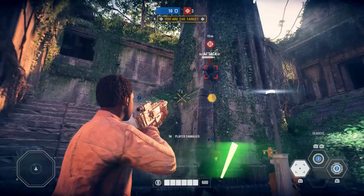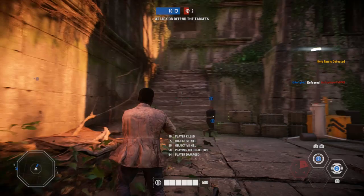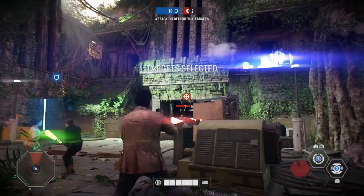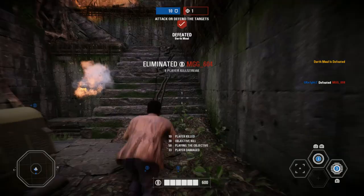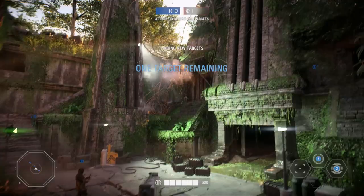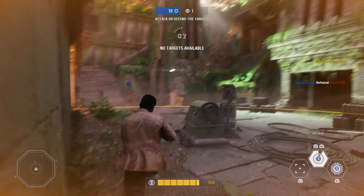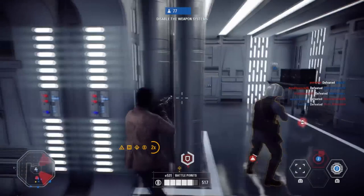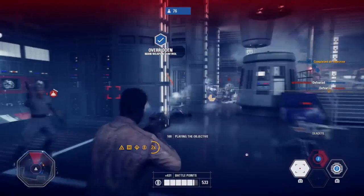His first ability, Big Deal, is what changes Finn from a glass cannon to a tank. Its primary function works similarly to Yoda's Presence and will buff the health of yourself and nearby teammates temporarily. The more teammates you boost, the more HP you receive yourself. If you buff no teammates, you'll gain 120 HP, and for each additional teammate affected you gain an extra 10 HP. This ability also decreases the damage you take while it's active, so you can rush into a room full of enemies, wipe them out, and retreat with most of your health intact. It also increases the recharge rate of your other two abilities and gives you no weapon heat buildup, so you can fire to your heart's content.